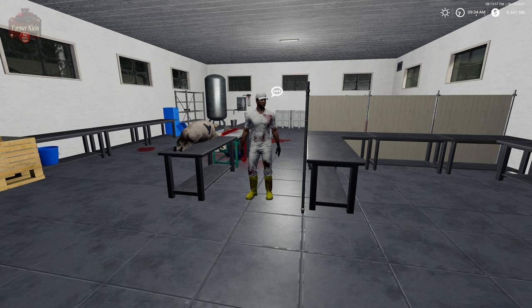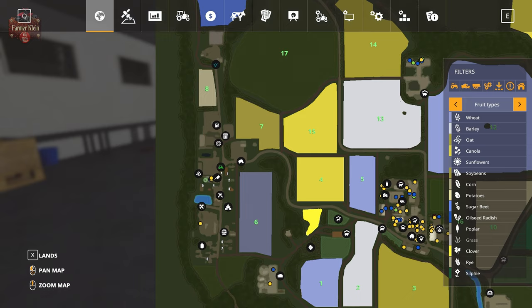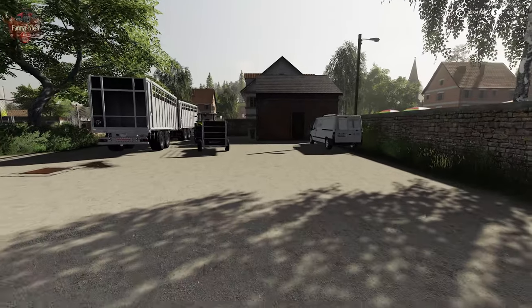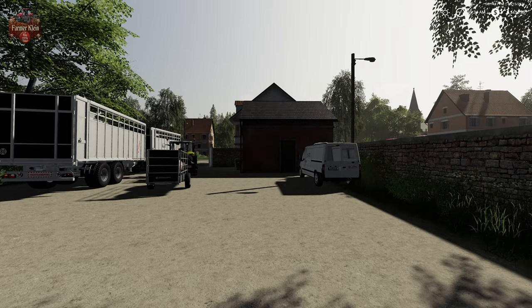Here we are down at the Butcher. Let's go ahead and show you where that is on the map. We have as a point of reference the farm shop or machine shop right here, and then right down the street we have the Butcher. We are kind of in the back of the Butcher area. The main Butcher shop — the retail sale area — is right up there in that house.